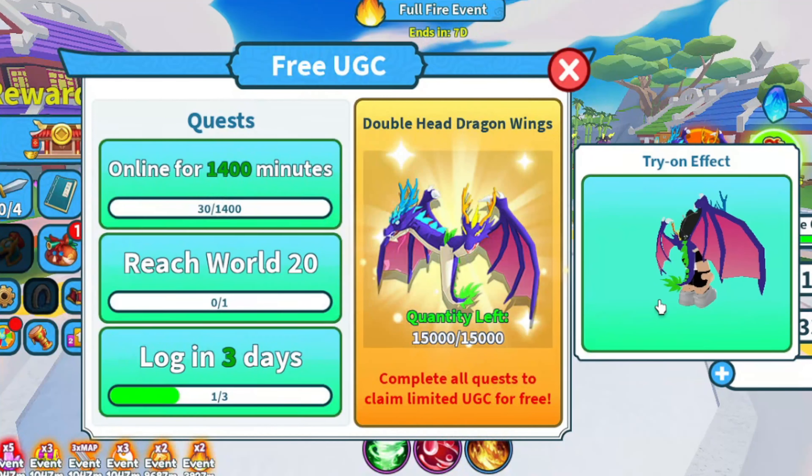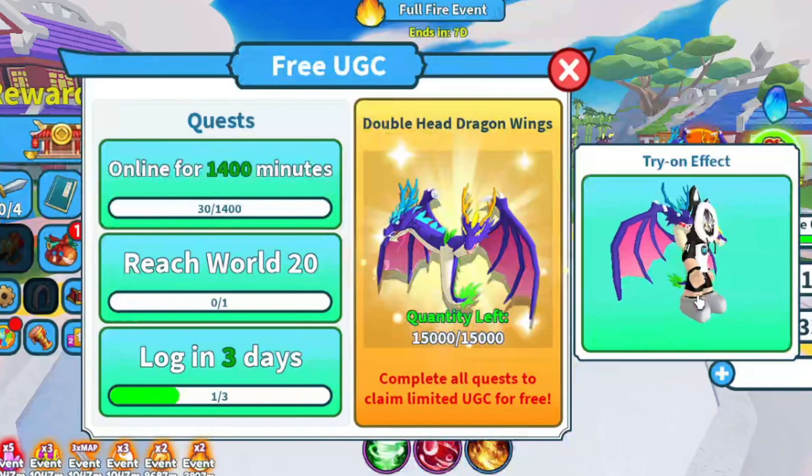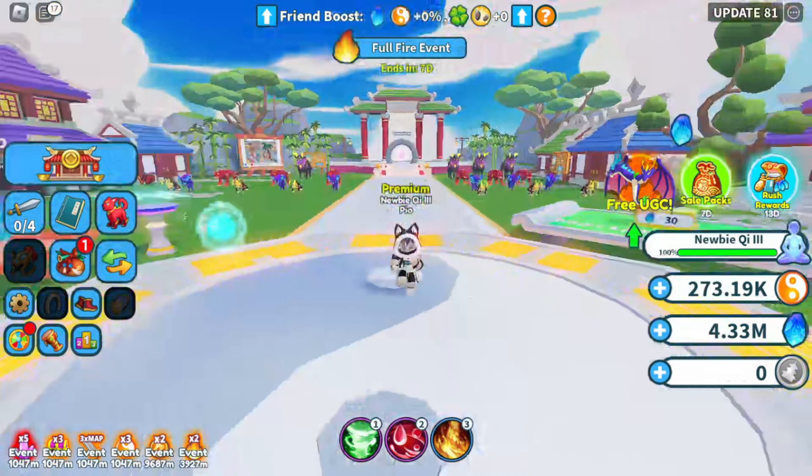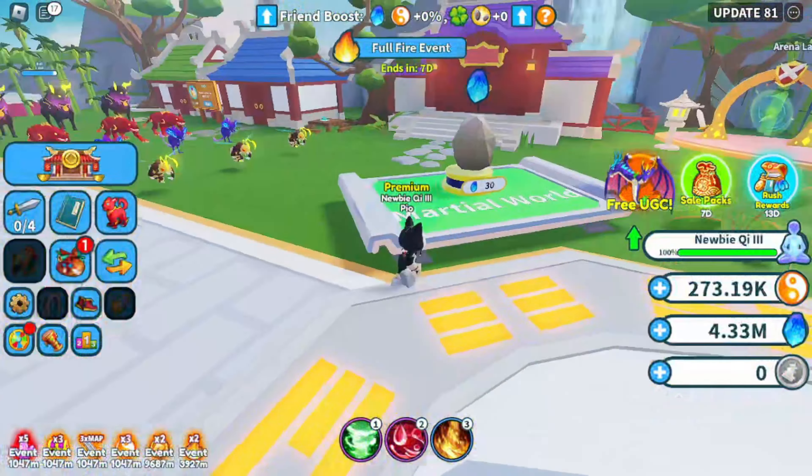Second, you have to reach world area 20. The last task, you have to log in for 3 days. The item has 15,000 stocks — it's a lot of stock.